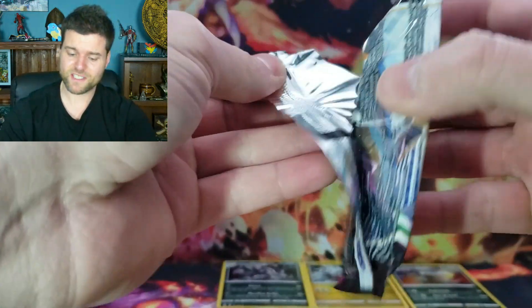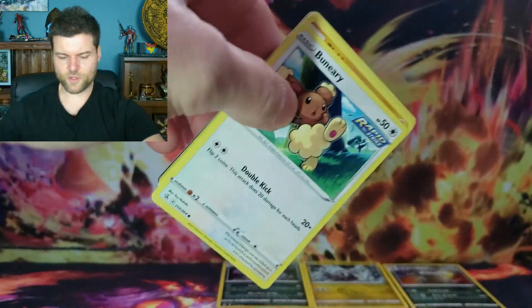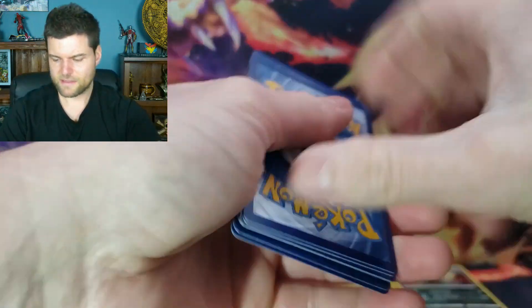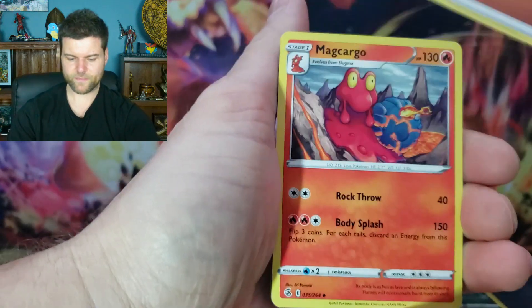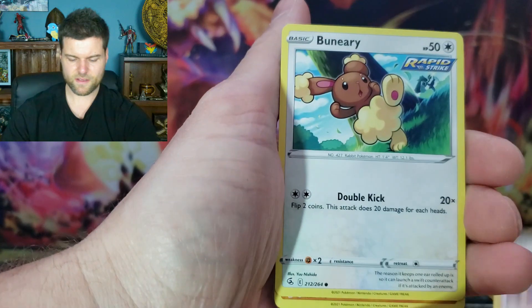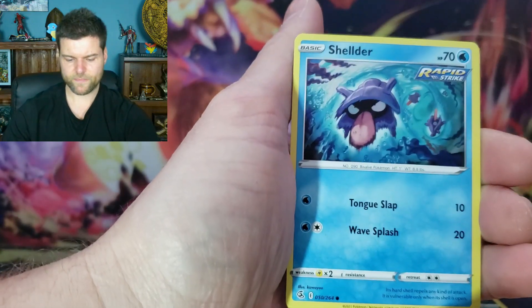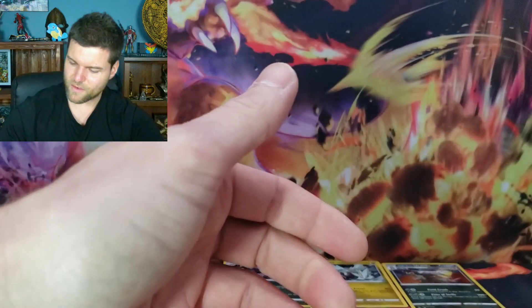I do like Brilliant Stars but getting two Evolving Skies - I'll take that as well. Fusion Strike, don't let me down. Let's see - we need something. Hollows are fine but let's move up to a V card. We got Clampearl, Chansey, Scrafty, Shelmet - verse hollow, Chansey, Kangaskhan, not hollow. All right, let's go into our next Fusion Strike pack.